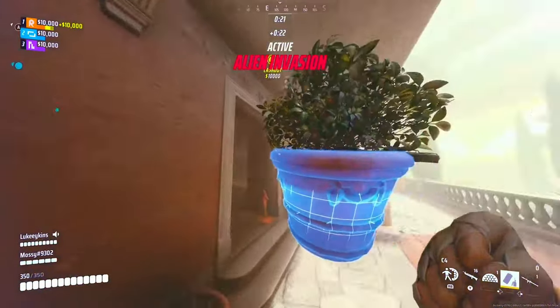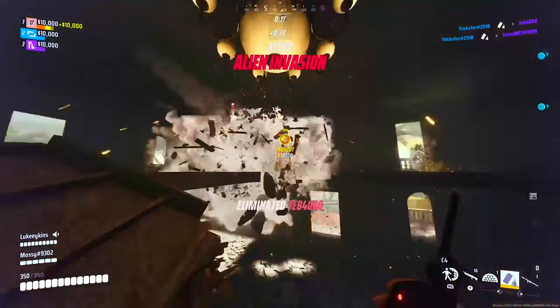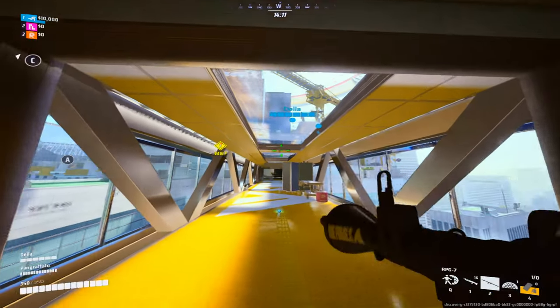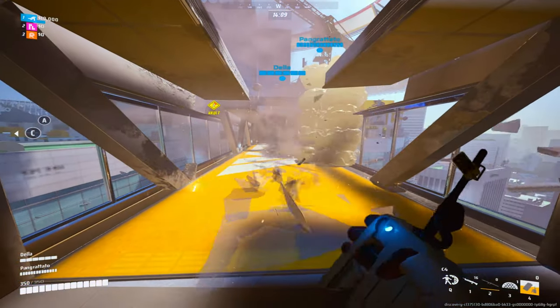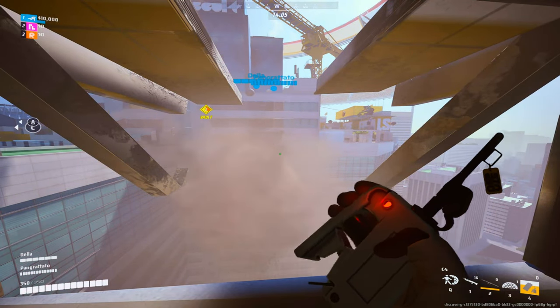If you don't have a barrel close to you, you can always use a flower pot in order to unleash your C4s. You can also easily collapse the whole bridge on Soul by placing a C4 below and RPGing it above.